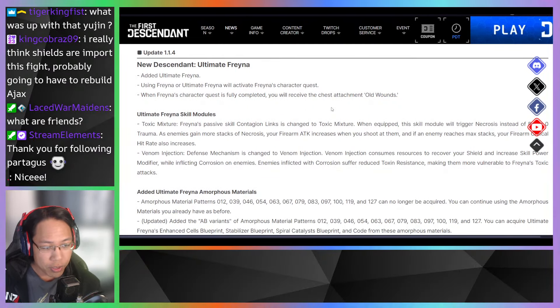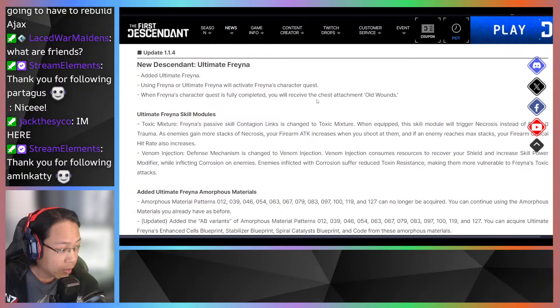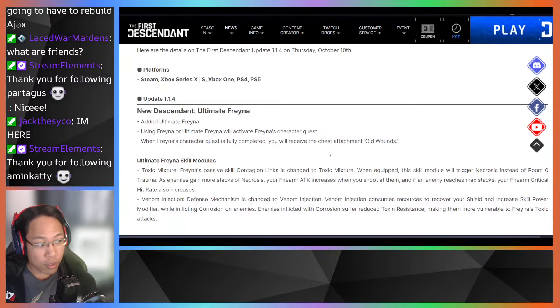Ultimate Freyna's skill modules — these are the transmods, the red ones. Toxic Moisture: Freyna's passive skill Contagion Links is changed to Toxic Mixture. When equipped, the skill module will trigger Narcosis instead of Room Zero Trauma as enemies gain more stacks. In Narcosis, your firearm attack increases when you shoot at them, and if an enemy reaches max stacks, your firearm critical hit rate also increases — basically a bossing mod. Venom Injection's Defense Mechanism has changed: it consumes resources, recovers your shields, and increases skill power modifier when inflicting corrosion on enemies. Enemies inflicted with corrosion suffer reduced toxic resistance, making them more vulnerable to Freyna's toxic attacks. If you want a debuff ability, use this one.